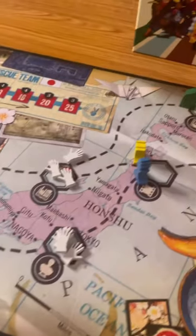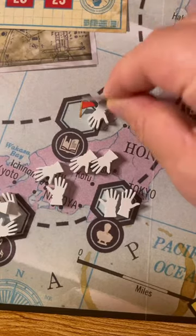At the end of the round, you'll check how many Agents have spread around the map. If there's too many in one city, they'll take over.